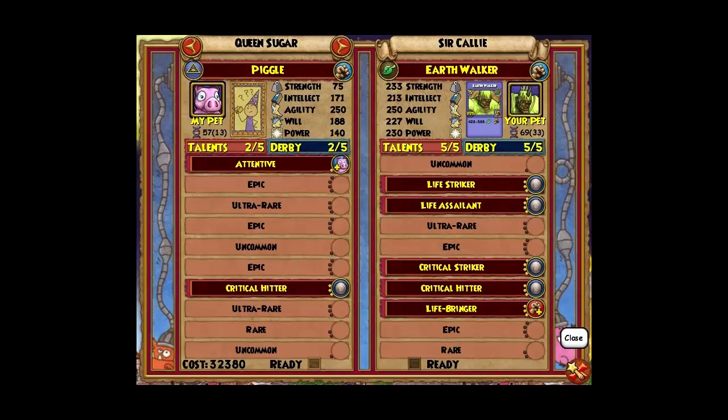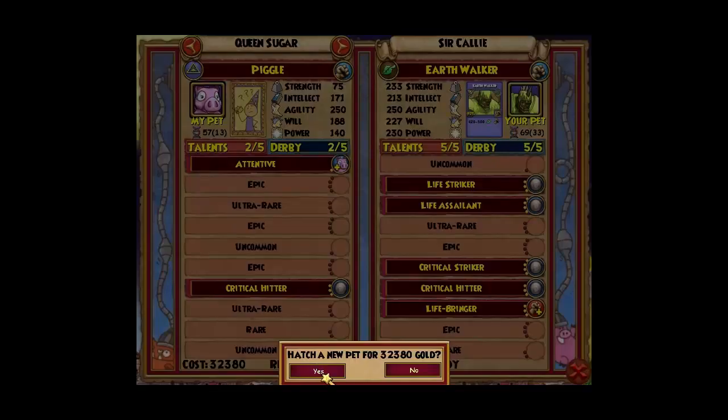We're going to check where everything is. My critical hitter is already lined up with hers, my critical striker is right there, my life bringer... life striker and life assailant are down a step, so they still need to come up. The pool just jumped around a little.